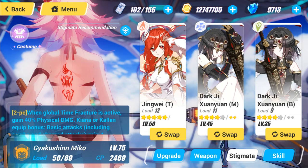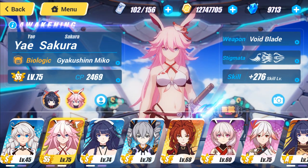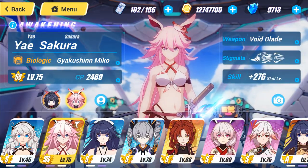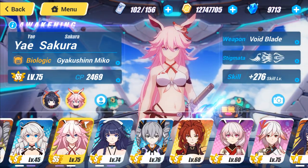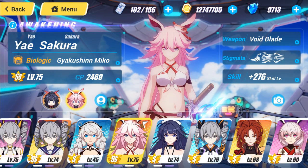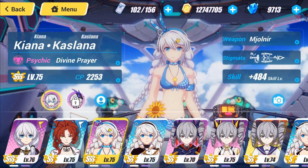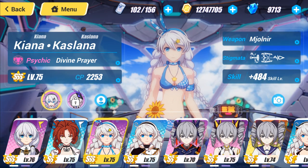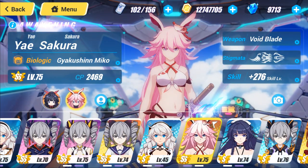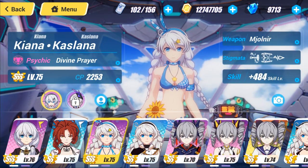Before I go any further, I want to give a big thanks to my armada members for helping me out, because they really had to guide me through this — but once they did, everything worked out really well and I could finally beat Kallen. Besides Miko, her supporters will be Divine Prayer and Yamabuki Armor. Divine Prayer is very important because in order to get all the buffs from the stigmatas on Miko we need to be in time fracture, and Divine Prayer's ultimate puts you in time fracture for a good amount of time.